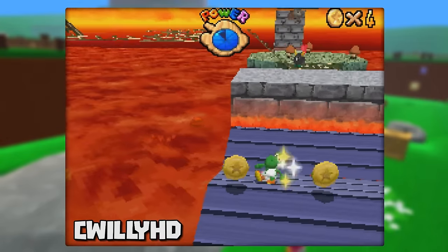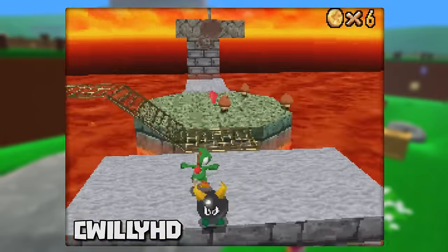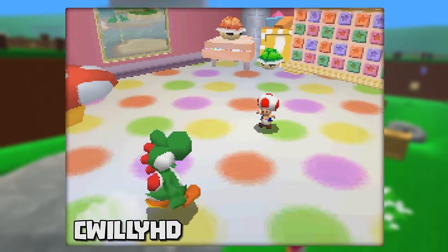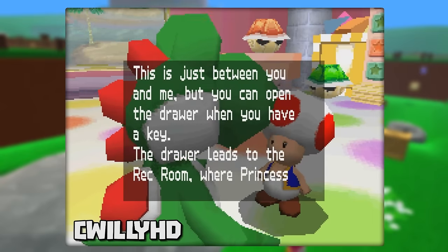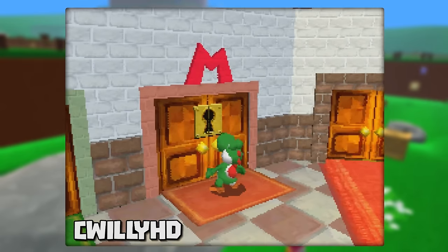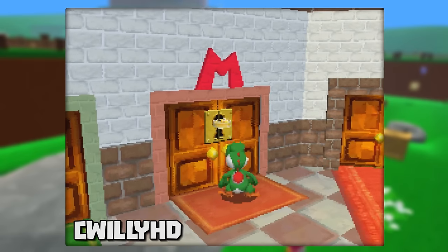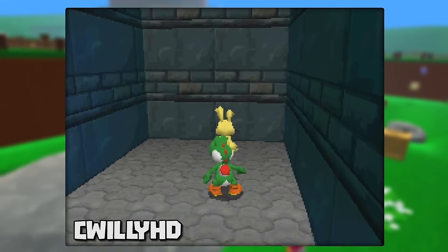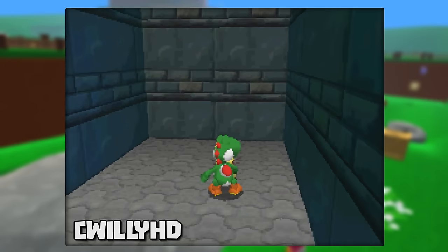Now it's time for a pretty awesome glitch. This one allows you to clip out of bounds in the basement and access Bowser in the Fire Sea as Yoshi with as little as 8 stars. Before getting into it, we need to set up a few things first. Collect at least one star and speak to the toad in the rec room. This will spawn a bunch of rabbits around the map which we're going to use to clip out of bounds. Next, collect 8 stars to open Mario's painting. We don't actually need to use him, but we do need to unlock his door so the game doesn't crash later on. Go down to the basement as Yoshi and there will be a rabbit. Grab it normally to collect the key. We have to already have the key from this rabbit so that we don't get it in the cutscene when we clip out of bounds.